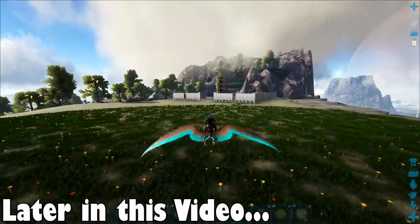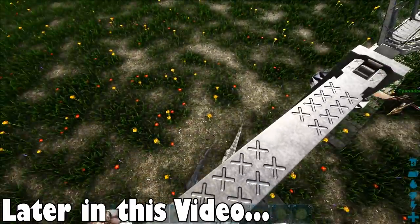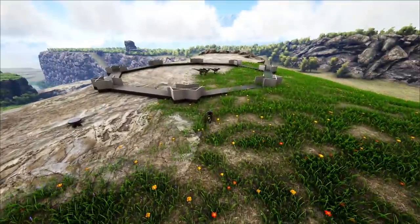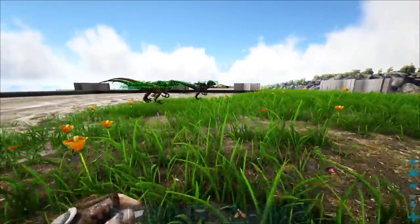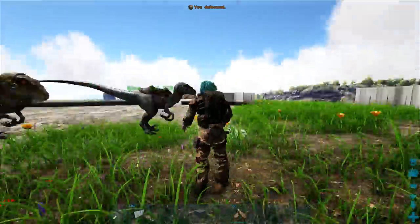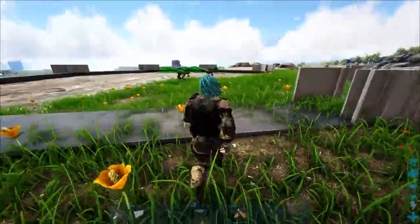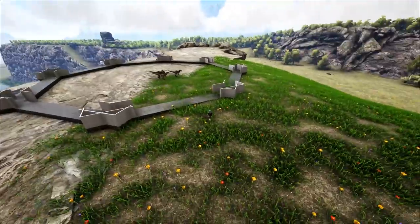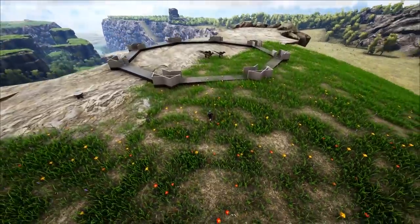We now have all of the Jurassic World raptors — we tamed them in the last episode. We got Blue, Charlie, Echo, and Delta, and we need a little enclosure for them — or a paddock. I gotta get used to saying that word, it's a strange one to me.